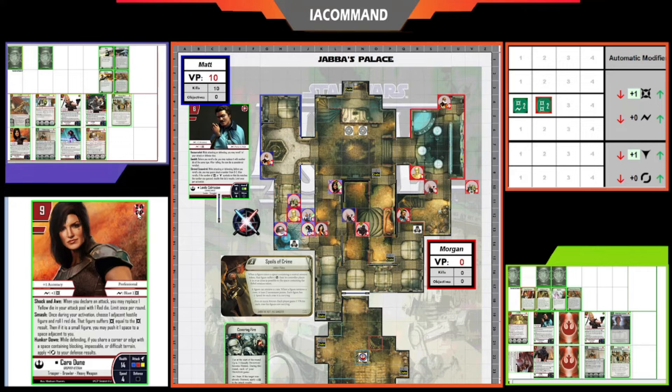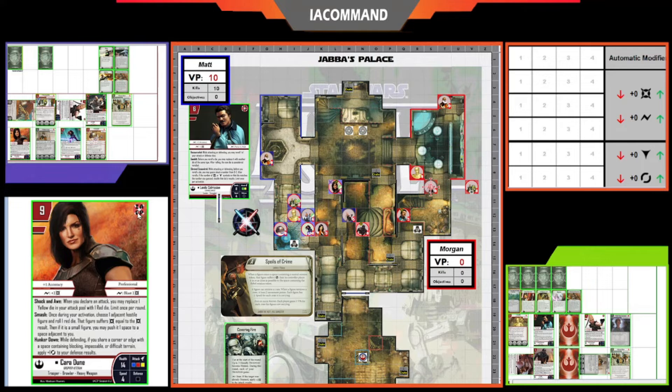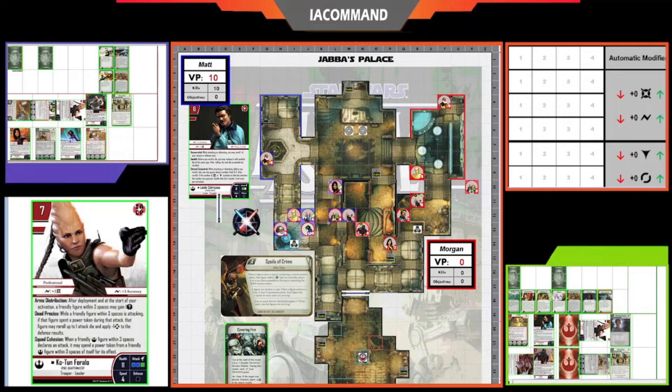C-3PO activates for Matt to focus Matt's Hera. Gideon activates for Morgan and plays Planning, drawing two cards and focusing his Cotune. Hera activates for Matt and takes a shot at Jyn. Morgan plays On the Lam, moving Jyn all the way back toward his terminal. Cotune activates for Morgan, playing Heart of Freedom for two extra movement points and using Arms Distribution to take a damage token. She has six total movement with Heart of Freedom.